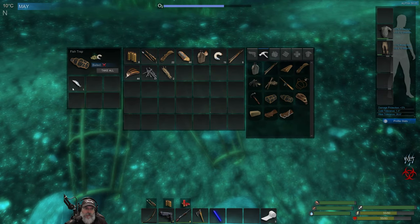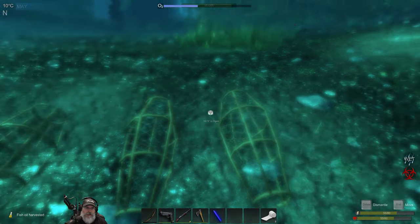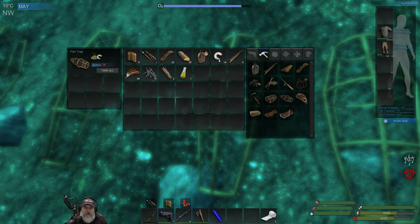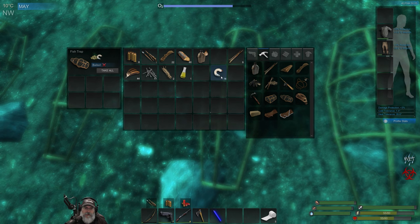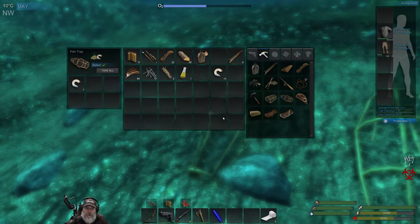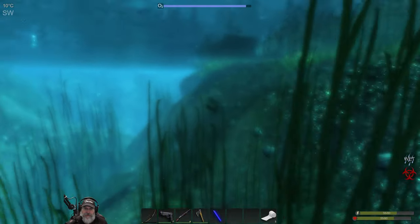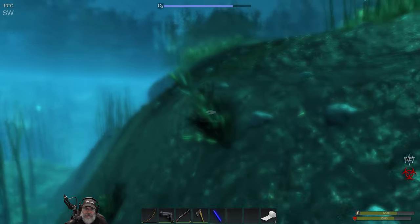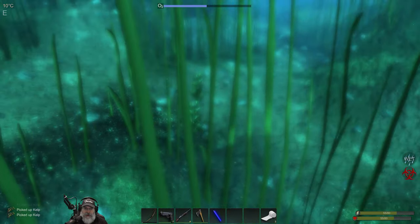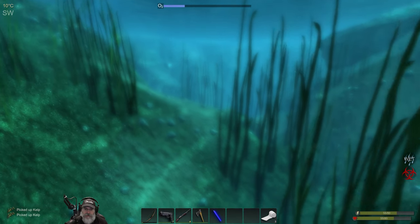All right we have one fish in there - split, one - and this one doesn't have any grubs at all. Oh yeah split one, that's got a grub and that's got a grub. Okay well it's just gonna take us a little longer to make all that stuff, is what it is. I think that the crawdads that we pull out of those traps actually give a little more food than the fish anyway, but you can't get the oil from them - that's the problem.